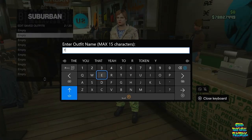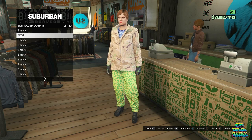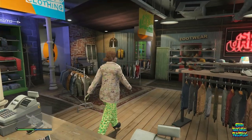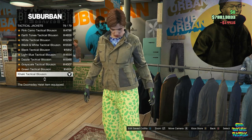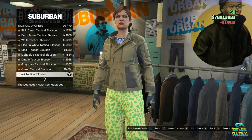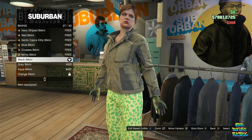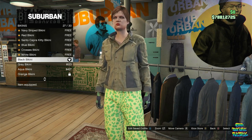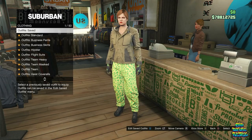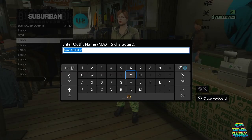Make your way over to the front counter and save your current outfit on the second outfit slot — name it whatever you want. Go over to the top section, then the tactical jackets, and buy the khaki tactical blossom — should be the last one, number 79. Go over to the bikinis and buy the black bikini, number 27. Go over to the front counter and save your current outfit on the third outfit slot.